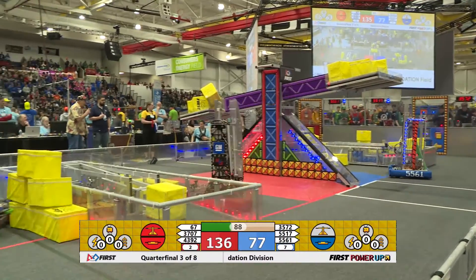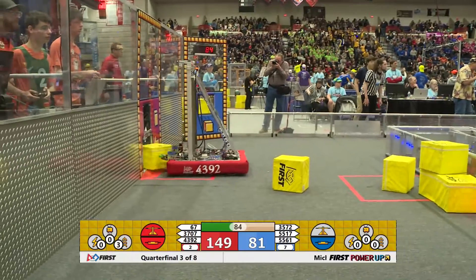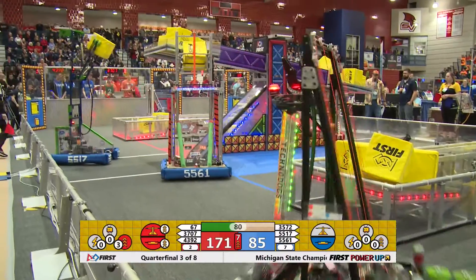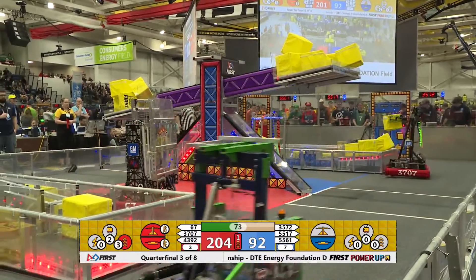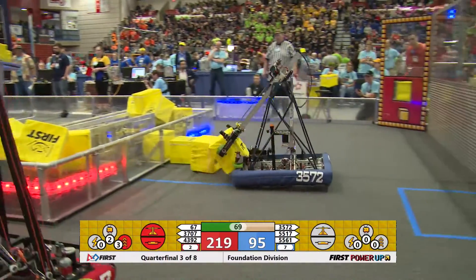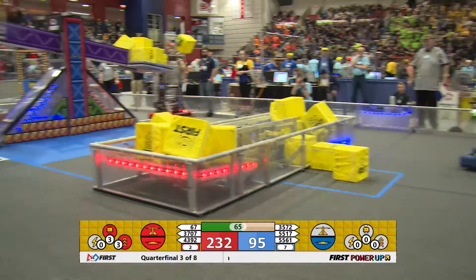Meanwhile, the Techno Dogs are trying to take that switch away from the blue alliance — they do their spin move, right back on top, getting close, another one comes in. Hot Team not commanding the scale at midfield. Deceivers still working the portal, and a defensive move by the Deceivers.